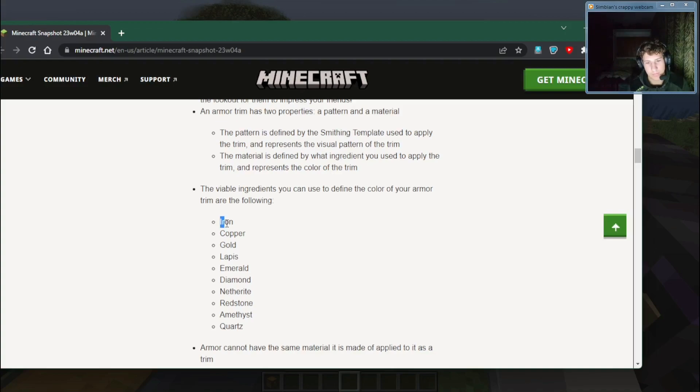You can make your armor look nicer using iron, copper, gold, lapis, emerald, diamond, Netherite, redstone, amethyst, and quartz. Finally a use for redstone! And finally a use for copper!